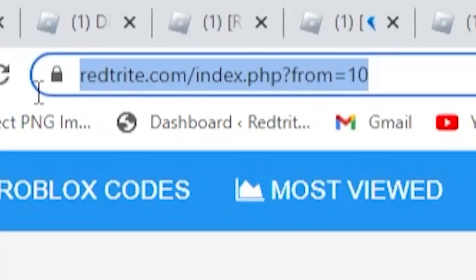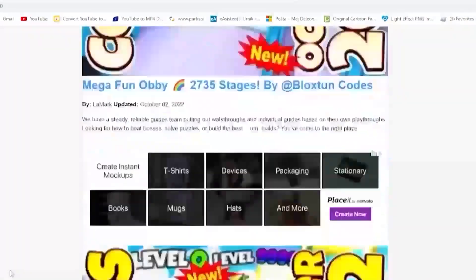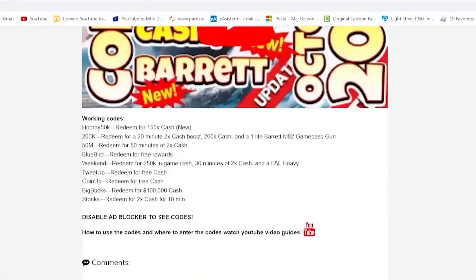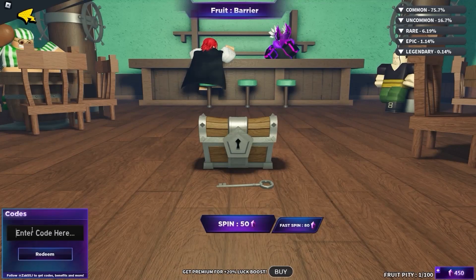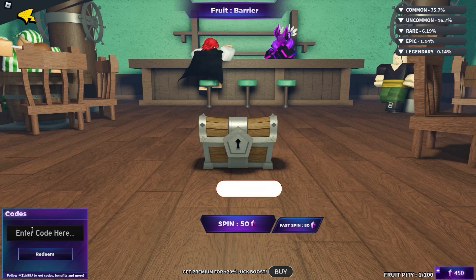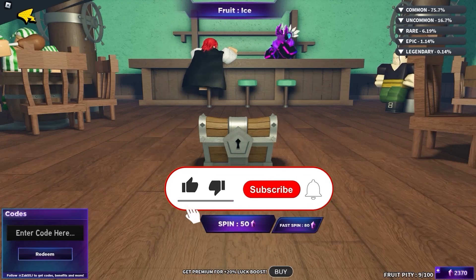let me tell you about my app that I created just for you guys, where you can actually get codes much faster than ever before. Isn't that amazing? Especially if you're on mobile — you can get codes faster, more efficiently, and simpler to use. My app is super simple, so you will not have hard times finding the codes.